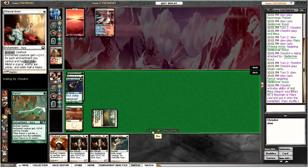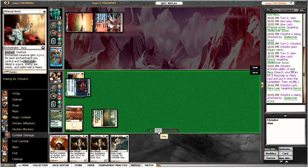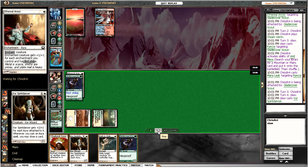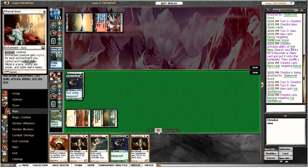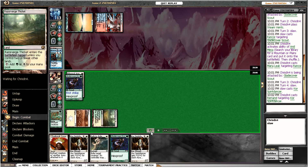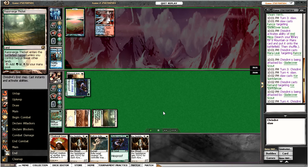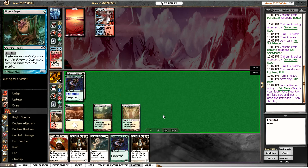Seems like it doesn't really matter — it's going to come back into my hand even if he does happen to kill the Scout somehow. I attack him down to 13. I'm trying to play Spirit Dancer here, but I haven't drawn another land. He Remands it and I'm just going to attack for two again, putting him down to 11. Our opponent seems to be missing land drops so definitely a good position for us.